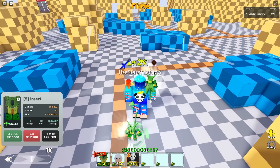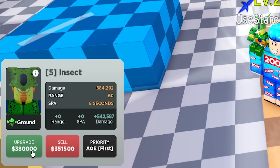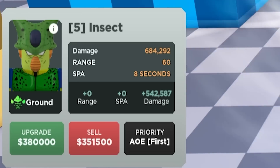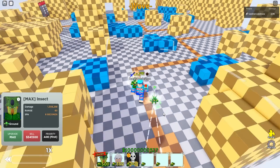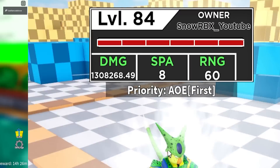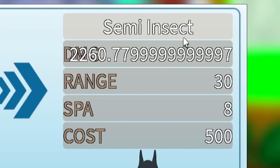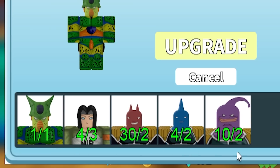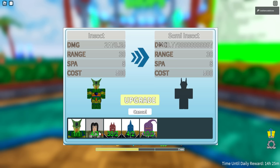Time to max him out — 380,000 cash for another big boy upgrade giving 542,587 damage. At max he will have 1.3 million damage. Moving to Cell's next form: from Insect he becomes Semi-Insect. The fodder unit here is Android 17, a battery unit — and that fodder unit caused me pain for about two days.